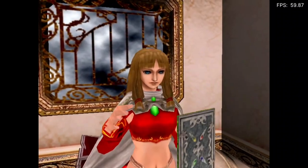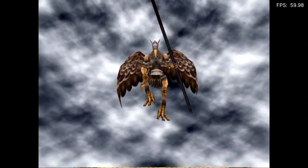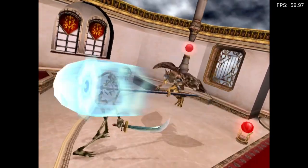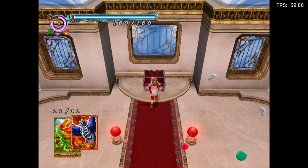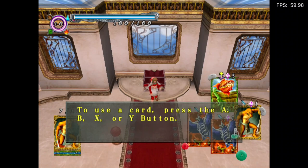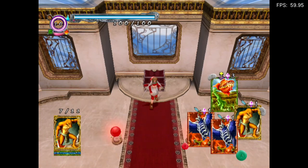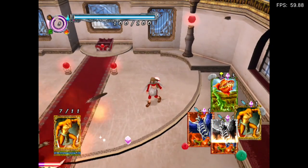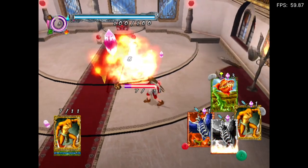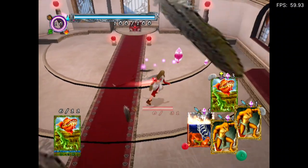Oh yeah, I forgot we get cards. We have A, B, X, and Y. You only have so many uses before it has to switch it out.